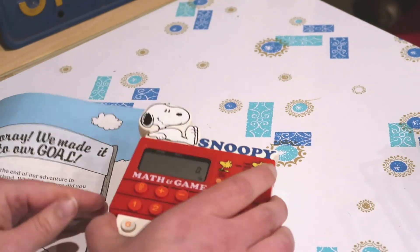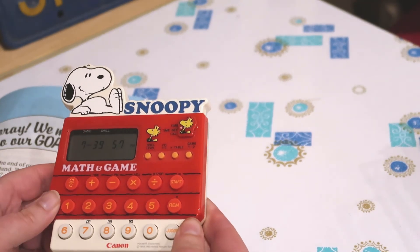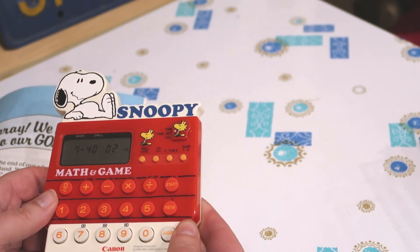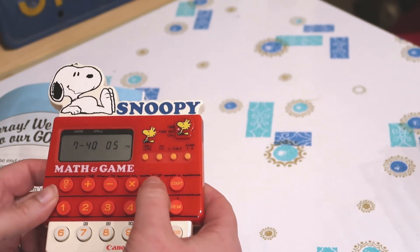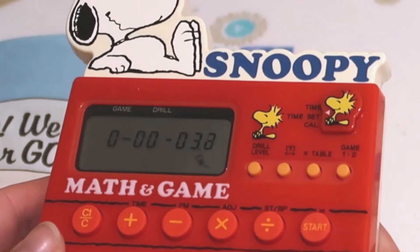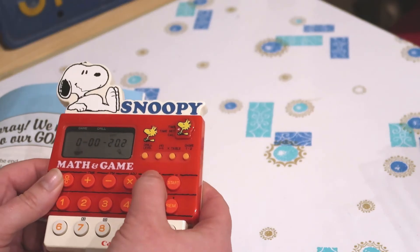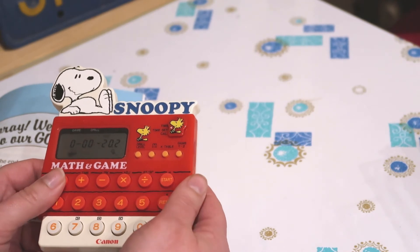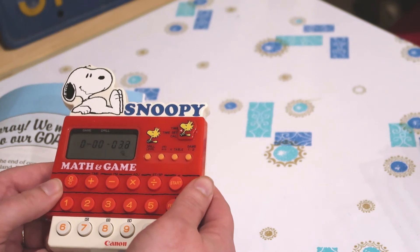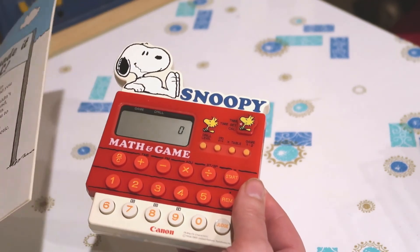Oh my gosh, there's a stopwatch feature! Okay, time set. If you push the division key — oh yeah! Look at that! Stop — so you push it again to stop it, and then you can zero it out and do it again. Nice. That's pretty cool. I've never had a calculator that's also a stopwatch.